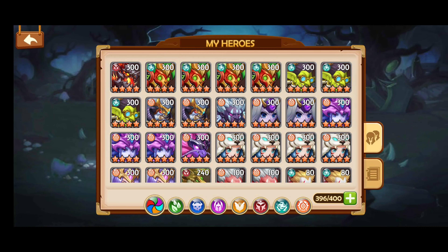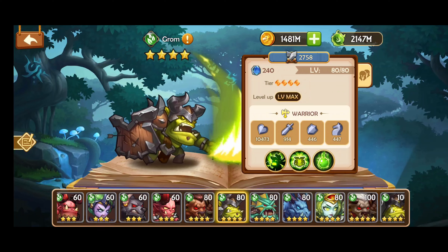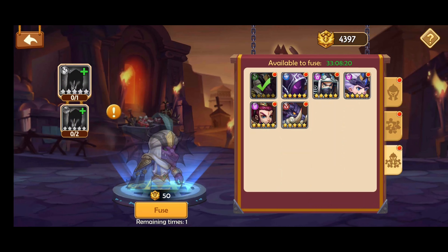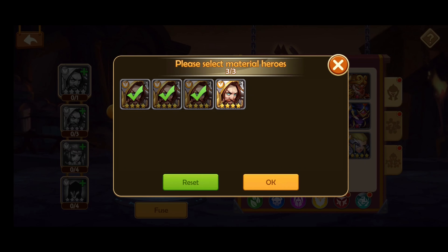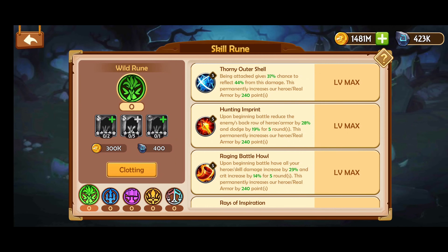Next we go back and look at the 4 star heroes. You also never level these heroes up. 4 star heroes have a bit more uses than the other 1, 2 and 3 star heroes. They too are also used in the fused quartz building to help build 5 stars. A lot of the time they are used to help level up your astrolab. The astrolab building we will go in depth in another video.